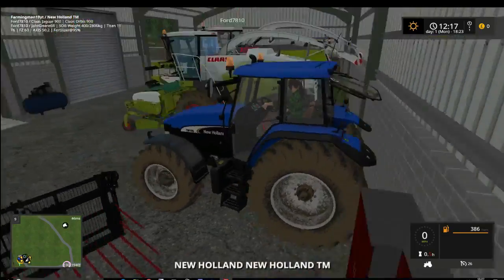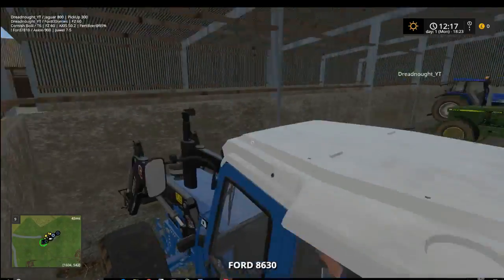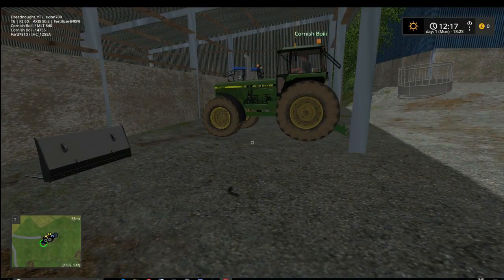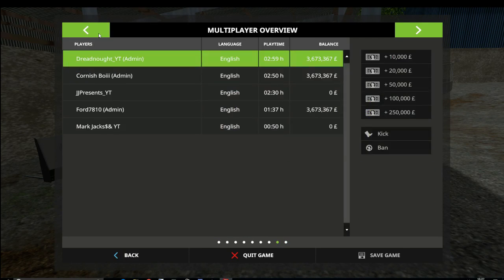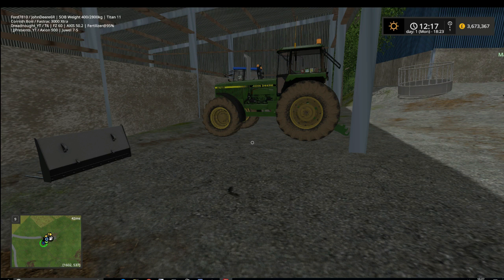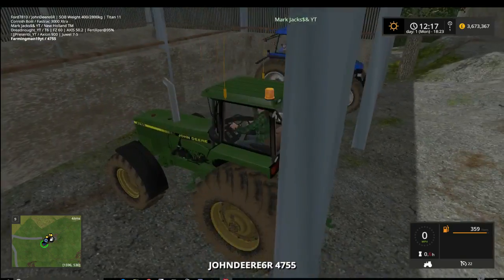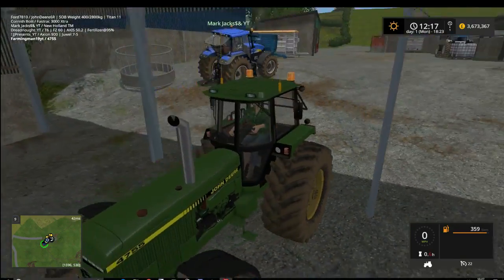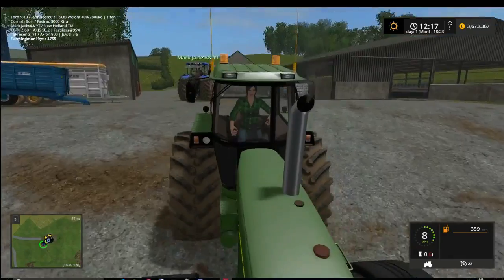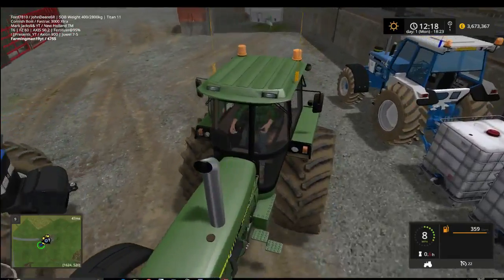We're going to go and get some cows now — we're going to attempt to go get some cows without me crashing. I'll sign in as admin and change the password. Successfully logged in. We have three million six hundred and seventy three thousand three hundred and sixty seven in the bank.